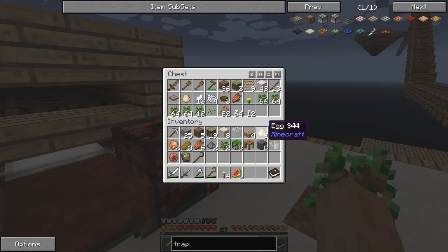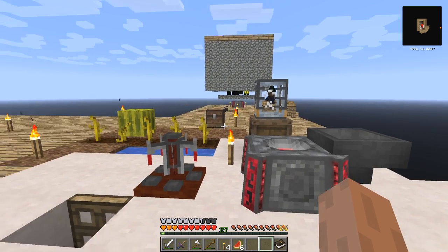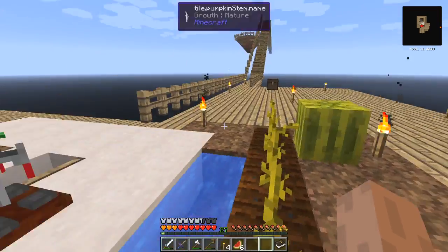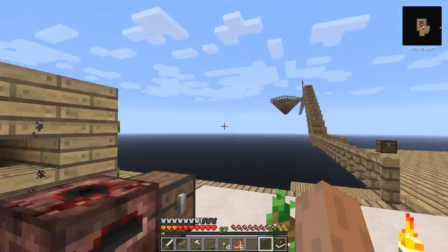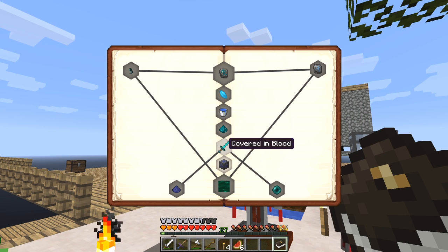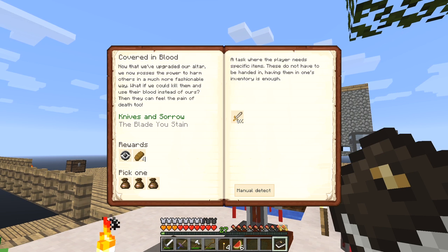Let's put the eggs away as well. I've got some more stuff to put away over here too — I don't need these on me at the moment. That looks like everything from here. So what's next in the quest book? 'Covered in Blood.'